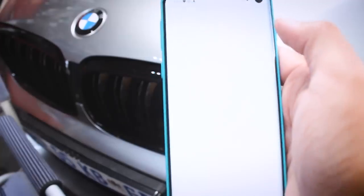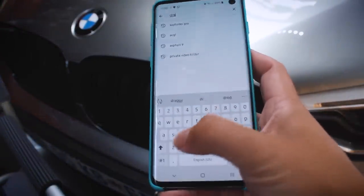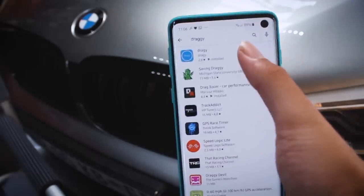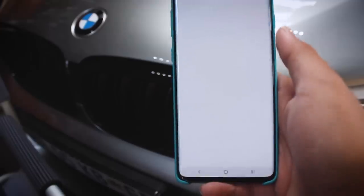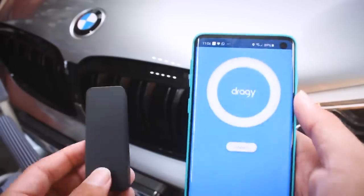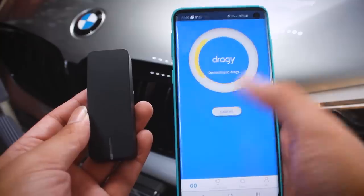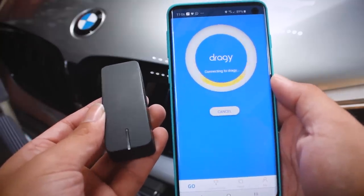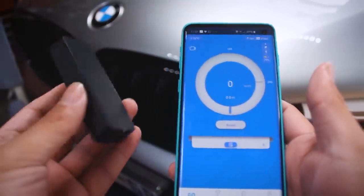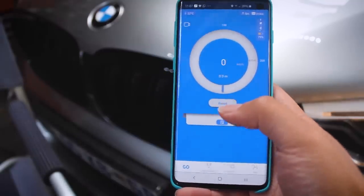So you go to your Play Store and you download the Draggy app — that's the one with the blue ring around it. You can go to the iOS store or your normal store and you have your Draggy alongside that. Then you push the connect button like so. You'll see the blue light will start flashing. Once connected, you will see a flashing light on the Draggy and now you can find the system on how to use it.